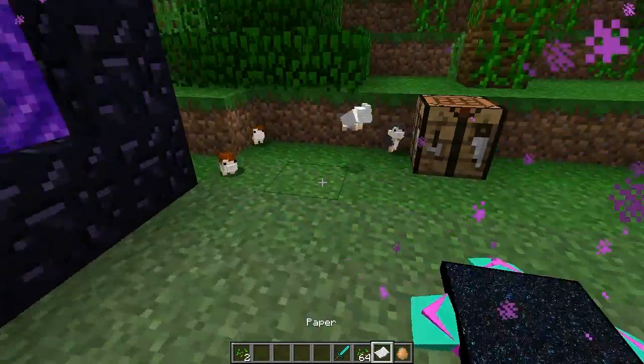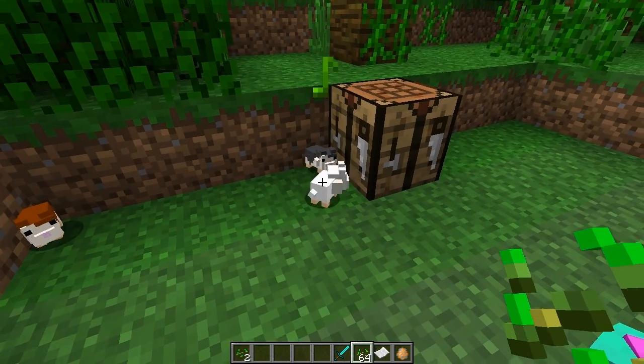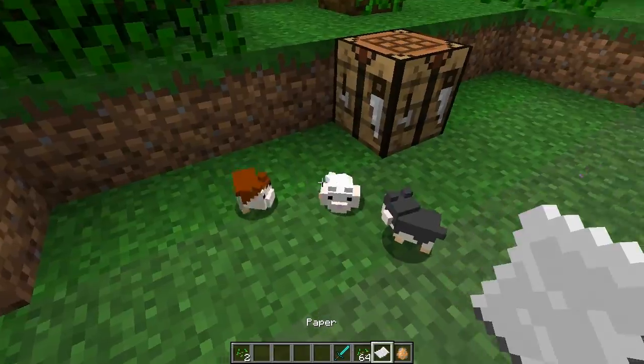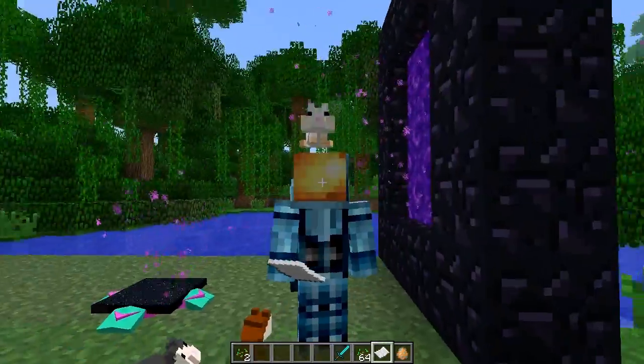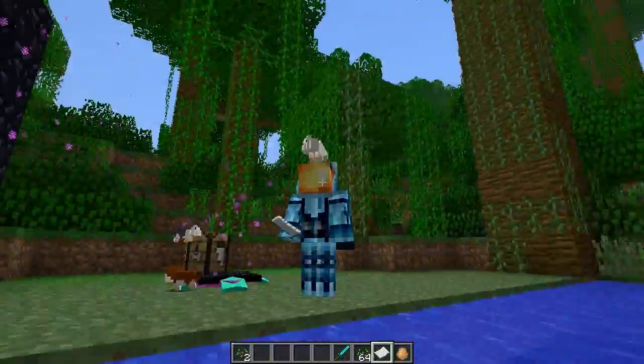If I want those seeds back I can kill them — come here, give me my seeds back! So you can get your seeds back by killing them if you really need some and you're running low. Or you can be nice and let their little cheeks stay full all the time. And if you want him to ride on top of your head, right-click him with a piece of paper.